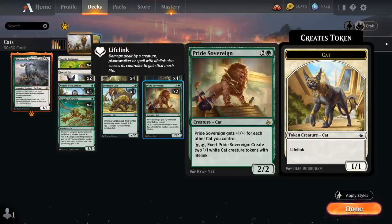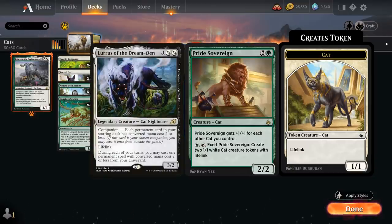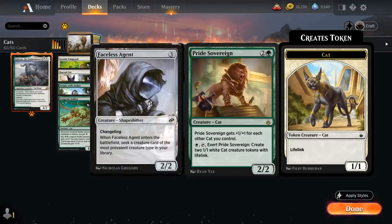There are other three-drops we could consider: Kahira in the main deck, Lurus as a way to return cheaper creatures to the battlefield, Realmwalker for card advantage by playing cats off the top of the deck, or Faceless Agent — just a few of the options.